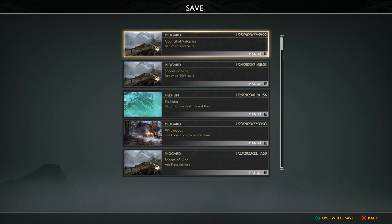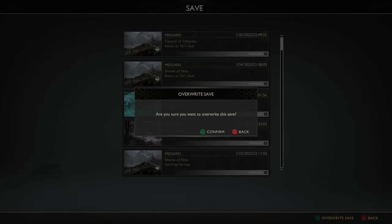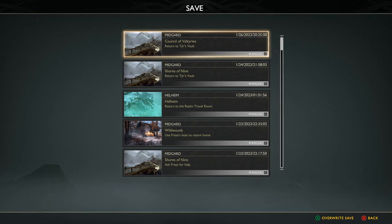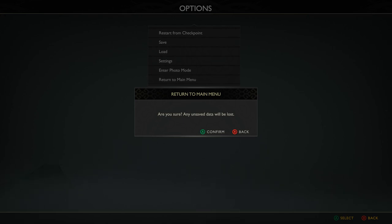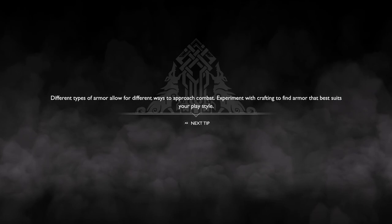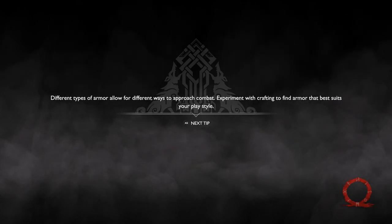That room where I freed Fafnir is called the Council of Valkyries, which I find very odd. The reason this is really bad is because sometimes I press the button and nothing happens because it suddenly switched to keyboard controls — like right there, I pressed A and had to press it a second time. I'll see you on the other side of this jump cut.